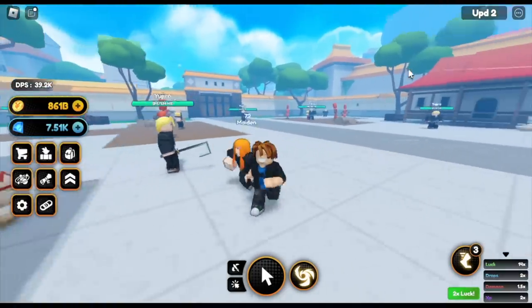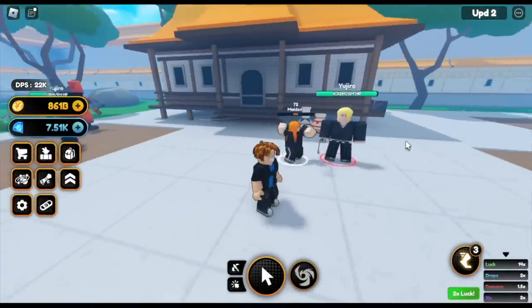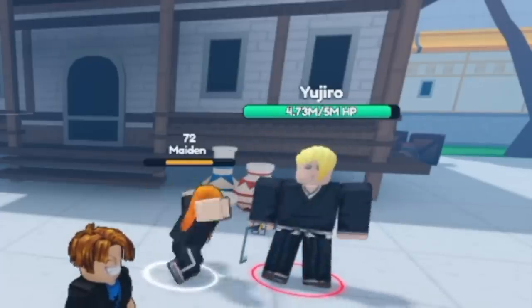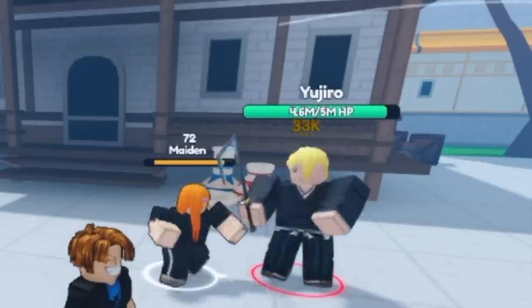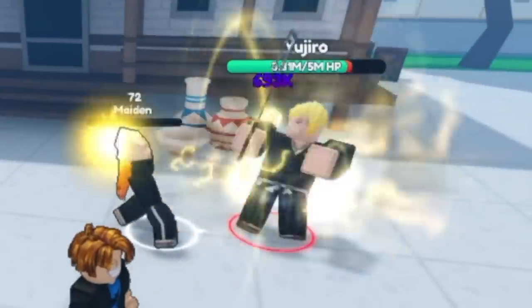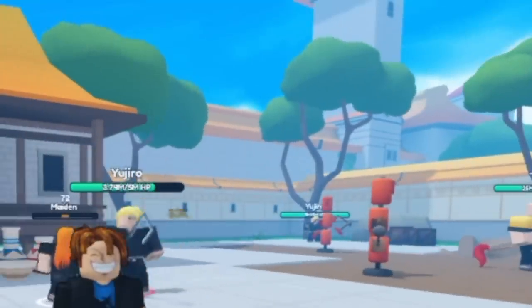Next up is the next common unit — Maiden. Let's try it. Charging the ability. This is level 72. The first spin that I made, I got the Mythic unit — I am kind of lucky with that one. So that's it.